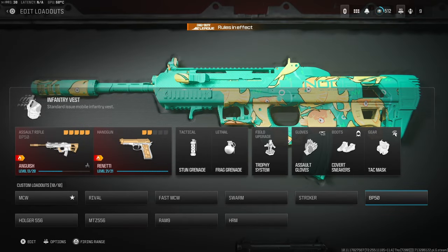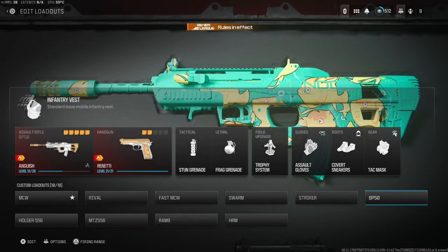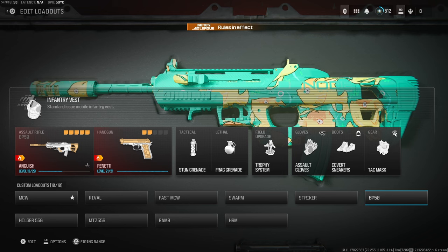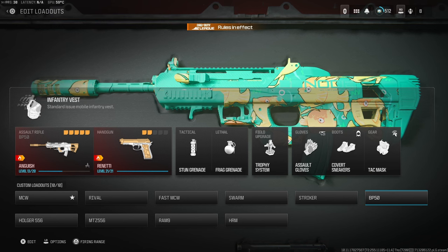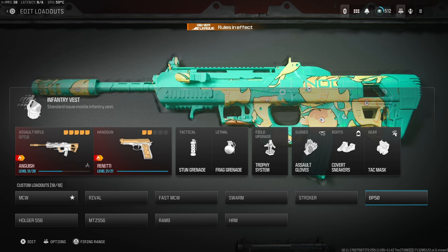Hello guys, how are we doing and welcome back to the channel. Call of Duty have added five new guns into multiplayer ranked play including the BP50, Holger 556, the MTZ, the Ram 9 and the HRM. That is three assault rifles and two SMGs you're going to be able to get your hands on and try for the first time in ranked play this year.